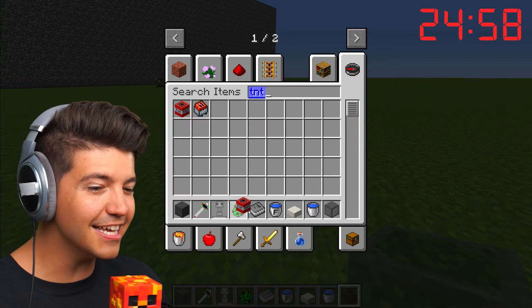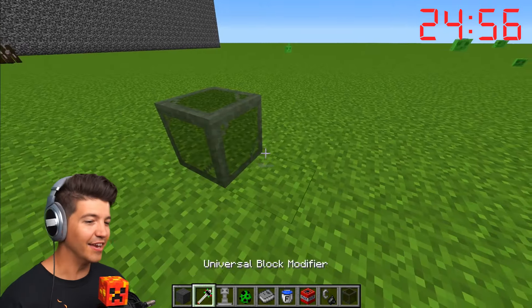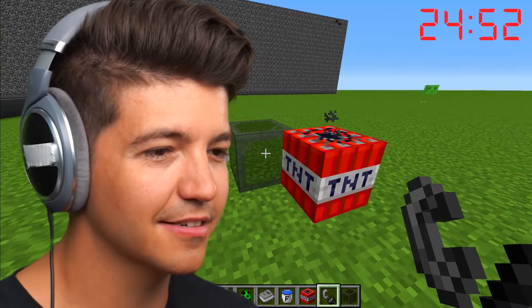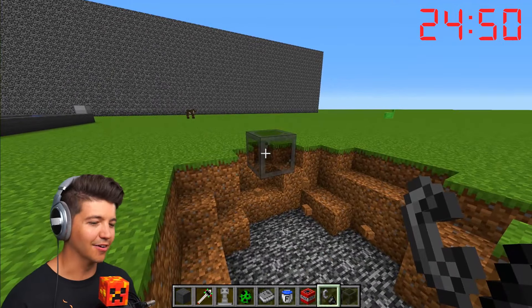This is reinforced glass. So technically, if you take a piece of TNT and ignite it — nothing happens to the block of glass. This is how reinforced this glass is.